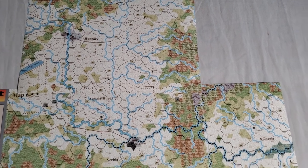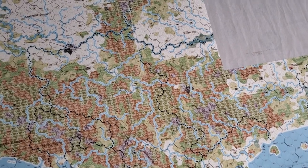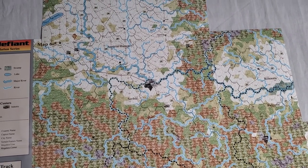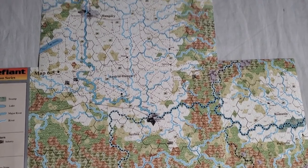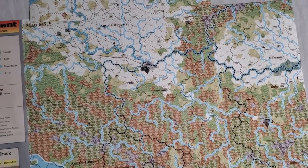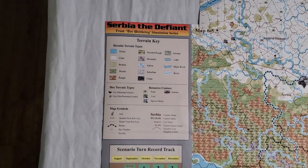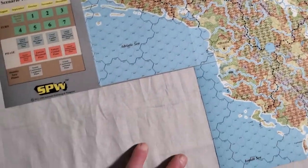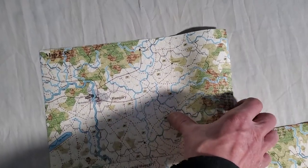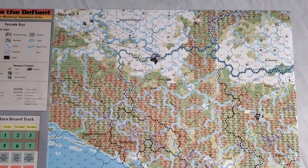This is only the 80-scale map. I want to go incrementally — I don't want to bite off too much. I'm trying to incorporate some of the grand campaign rules and add a bit more detail onto another front. I'm staying away from adding the Italian front over here. What I'm going to do is focus on this theater right here — that's it.